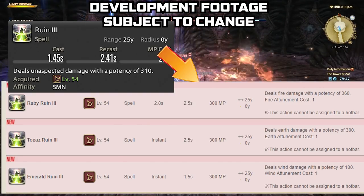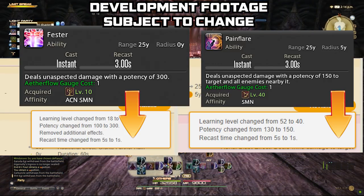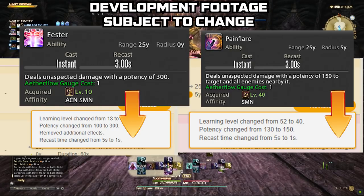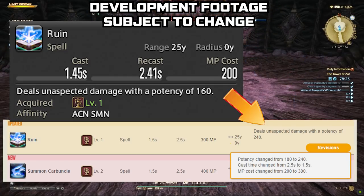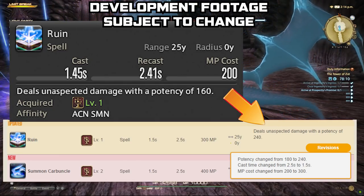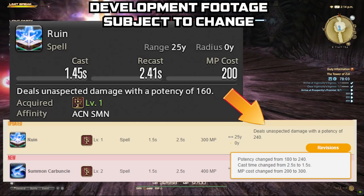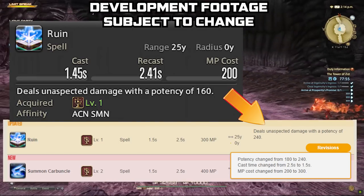MP cost has also gone up by about 100 for the various Ruins, and their augmented alterations are faster. Pain Flare is also seeing its recast time drop from 3 seconds to 1 second. The whole theme for summoner is that it's just getting faster and faster. Note that cast times shown are base values — I believe gear and spell speed will still augment them, since at the media tour Ruin had a cast time of 1.45 seconds, for example.